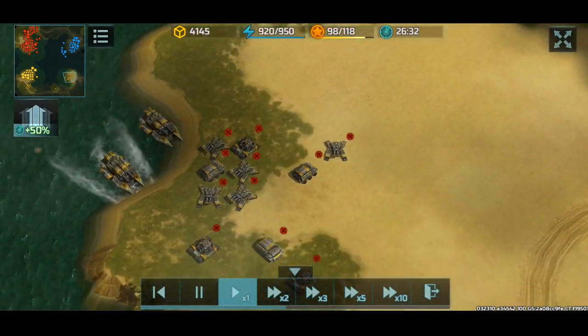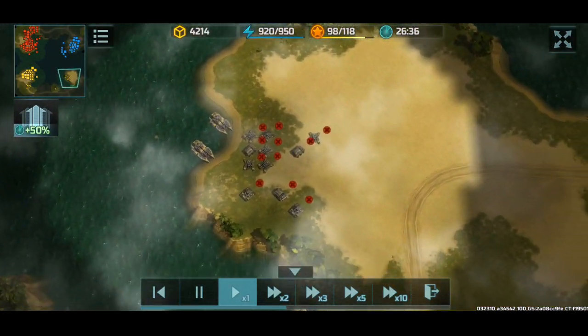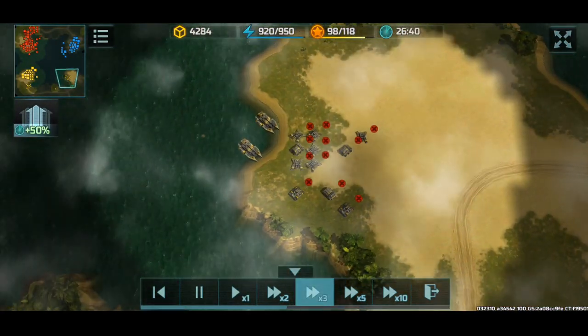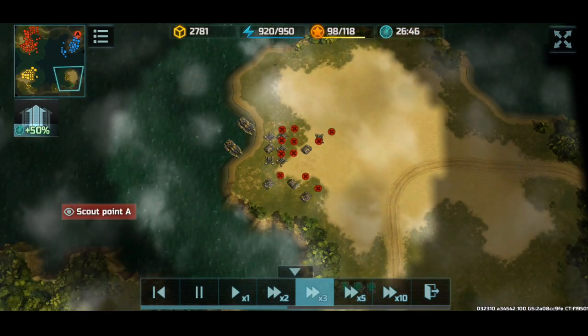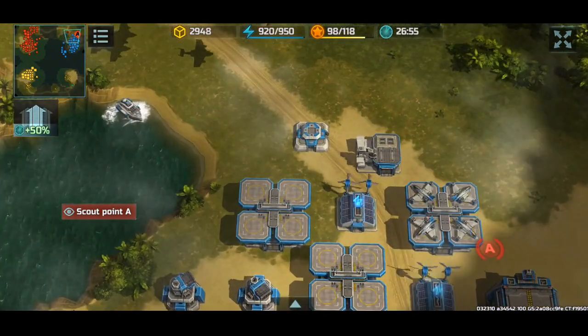I position my units so if Vertex tries to come and snipe any of them, it'll be unsuccessful. Fatsquatch with the Malbatross!